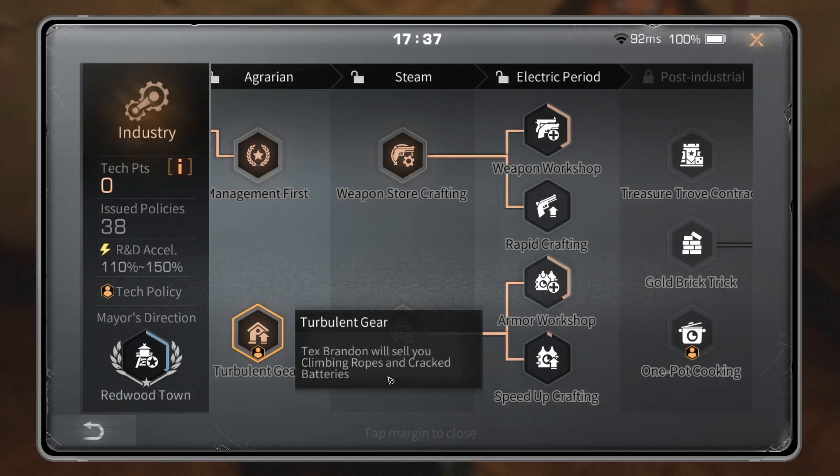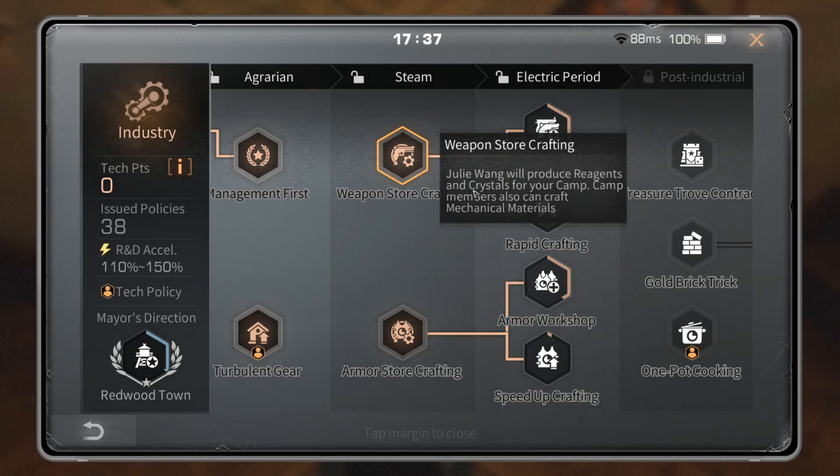Turbulent Gear: Brandon will sell you climbing ropes and cracked batteries. Personal tech — if you go to Turbulent City a lot, you get extra ropes and extra batteries. Totally up to you, but I use it.